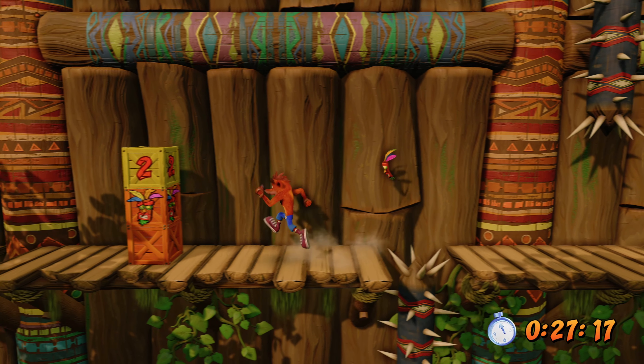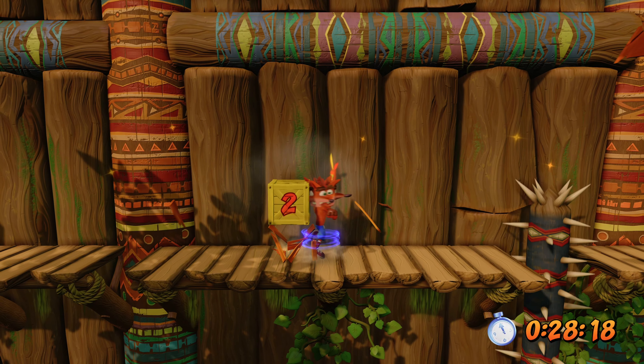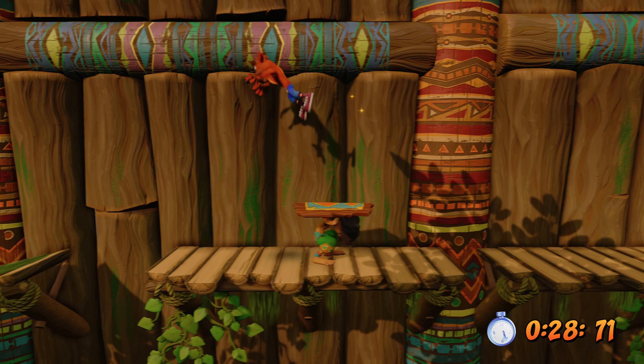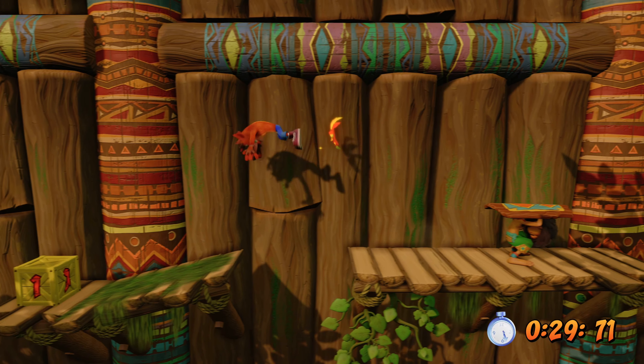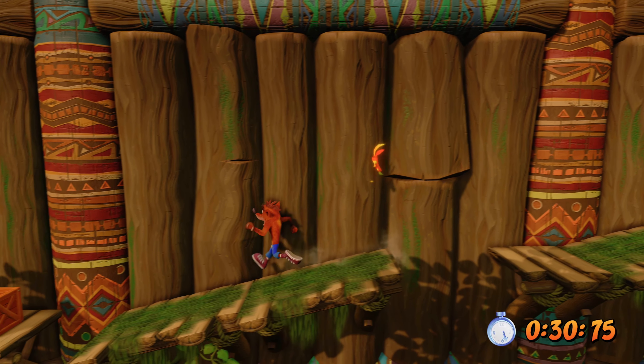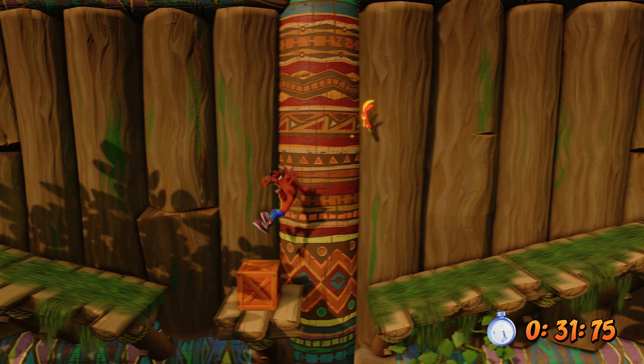You should have your Aku Aku mask, but there's a second one here in case you've taken any damage. At this point you're going to be dealing with these shield enemies, and these can be a little bit frustrating — if you get too close they'll knock you back as they're approaching.